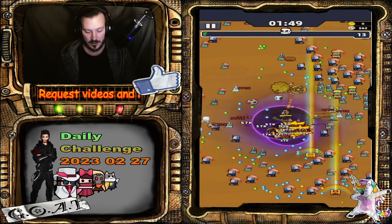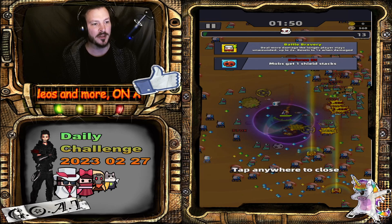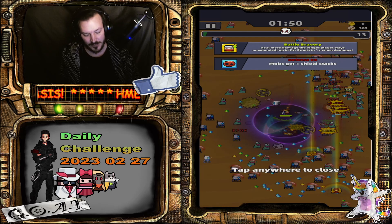Deal more damage the longer the player stays on wounded, up to times two. Resets to times one when damaged. Damaged mobs get one shield stack.